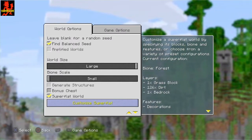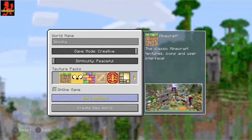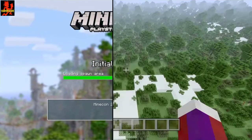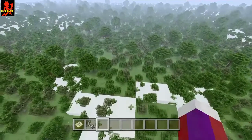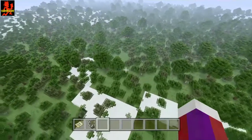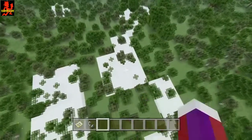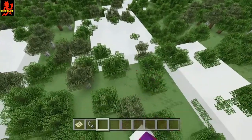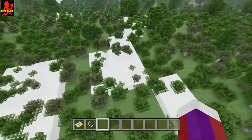Let's go ahead and load this up. Alright guys, so this is what you should have — a world full of trees like this. You can see the clouds are right here at the ground. We will fix that in a sec.